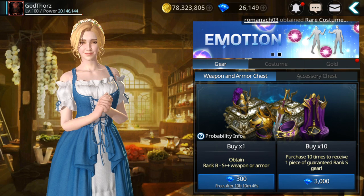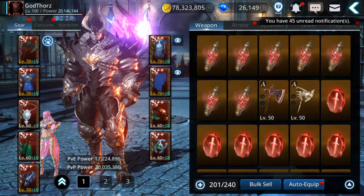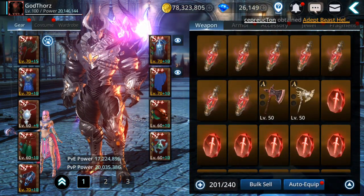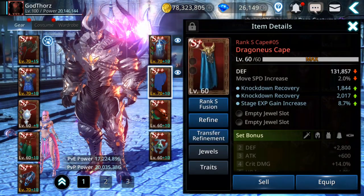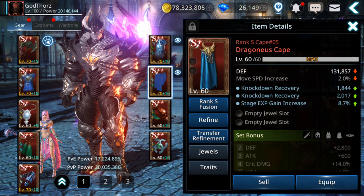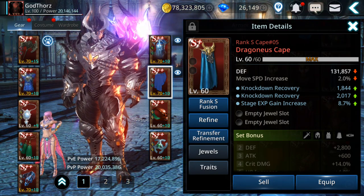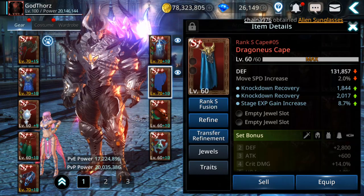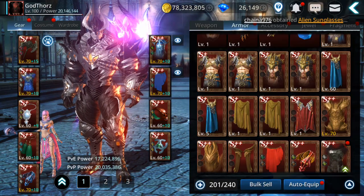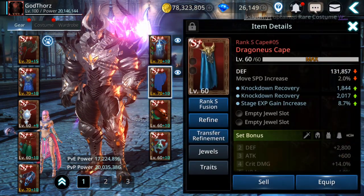What you do with that gear? Well, you max it to level 60, like I did with this one. I'm going to show you. So this one, as you can see, is maxed out to 60 — it's S plus cape. Once you have it, you need another one, also S plus gear, the same type, so you fuse cape with cape. You need two. So once it's level 60, you have this option: Rank S Fusion.